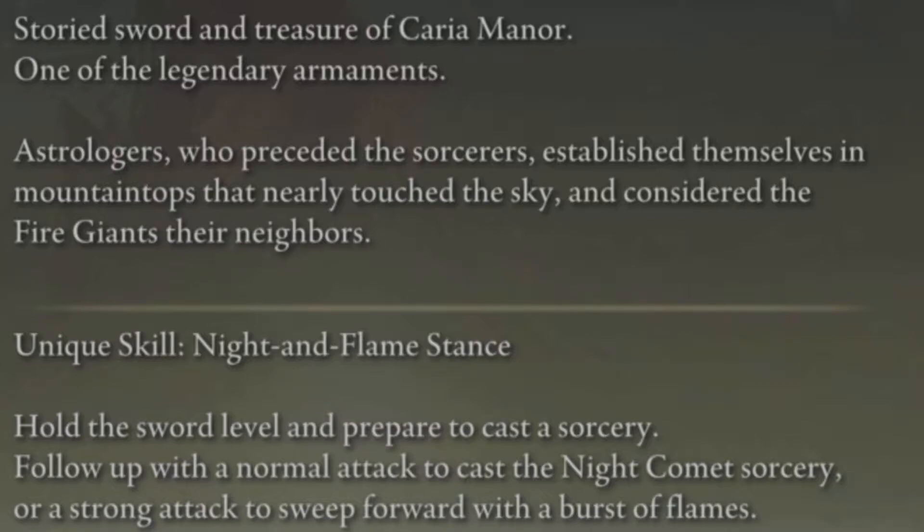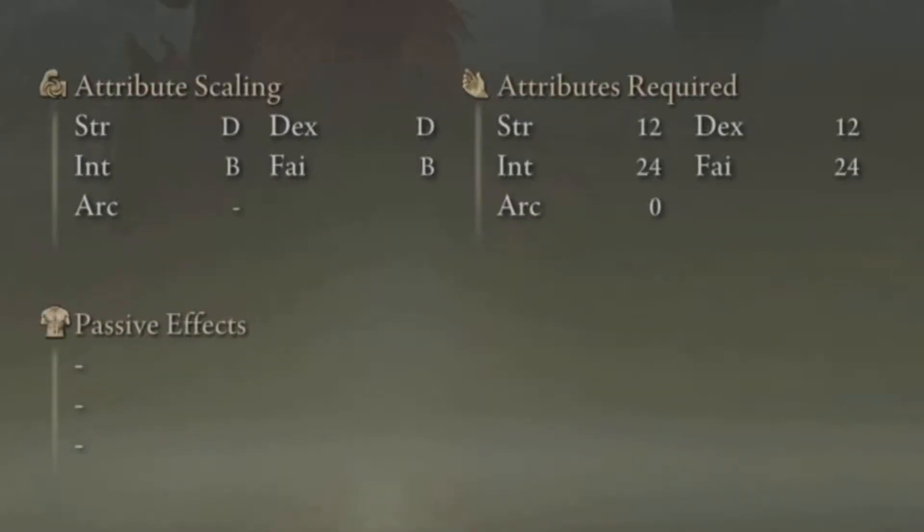This weapon has a unique skill, the Night and Flame Stance, which depending on which attack you use will cast a different spell effect. You will need 12 in Strength and Dexterity and 24 in Intelligence and Faith. The Intelligence and Faith part will make up the majority of the fire and magic damage, while the Strength and Dexterity will make up the physical part.